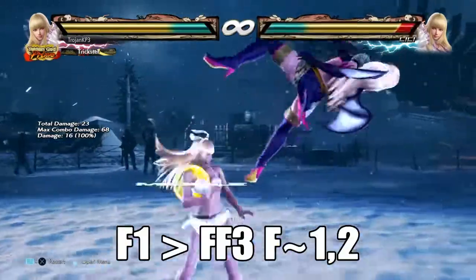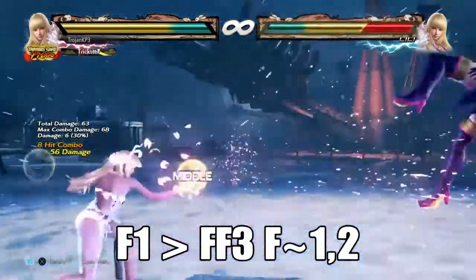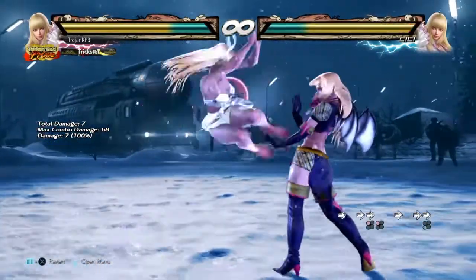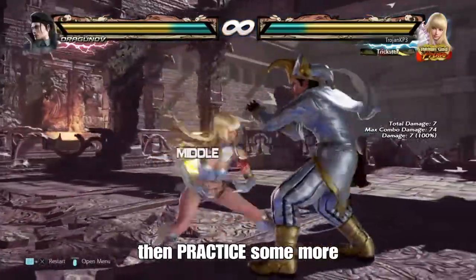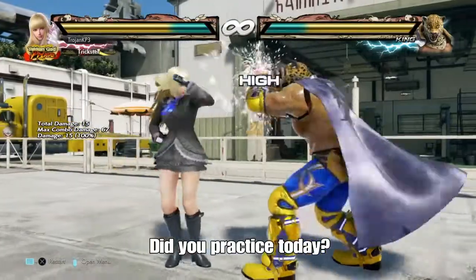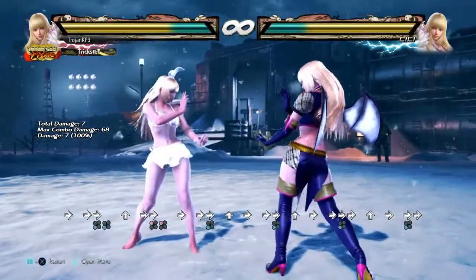I'm going to be going over her jab into her forward forward three. The toughest part about this is the timing and buffering the forward forward three. You want to buffer Lily's Narcissus, or her forward forward three, in the very last frame of her jab. If you get Lily's forward three homing mid, you're going just a little bit too fast.